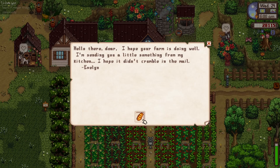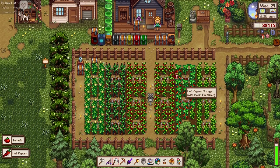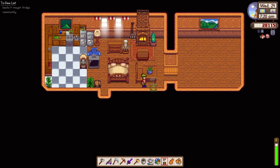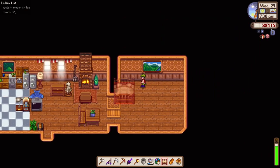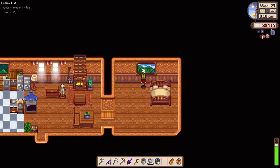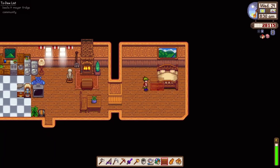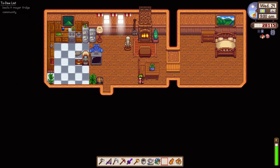Looks like Granny Evelyn has given us some warm, yummy bread — that's so sweet of her. Our hot pepper is ready to be harvested together with the tomatoes. Let's set aside the hot pepper in our fridge as well. I think it's time to fix our home — let me put the bed at this side, this painting could be at the back of the bed, and the dresser just beside the bed.